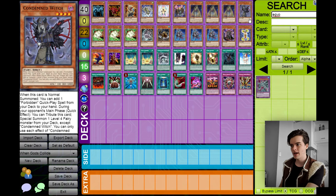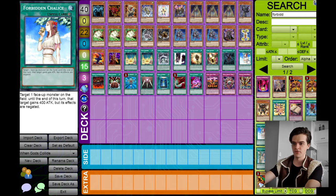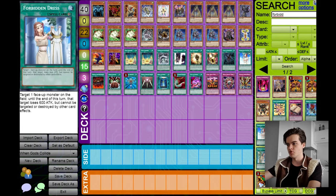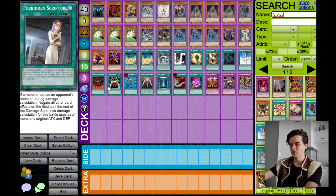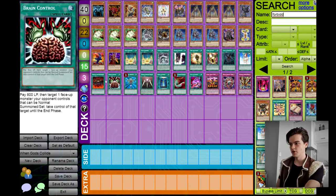Next, Forbidden Chalice — this is the only forbidden spell we have and you can add it with Condemned Witch. Forbidden Chalice is also the best of the forbidden spells, at least as far as the ones that come with the structure decks. We don't have Forbidden Droplets sadly, but the other options were Forbidden Lance and Forbidden Dress — these are great for protection of your monsters, but the monsters you're trying to protect can't be targeted anyway. Forbidden Chalice is definitely the best one because it negates a monster's effect, and that has all sorts of uses.